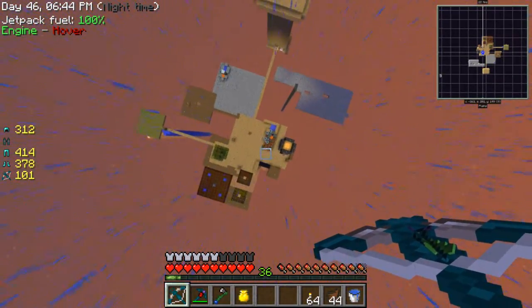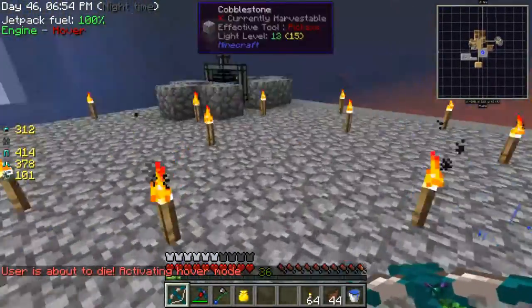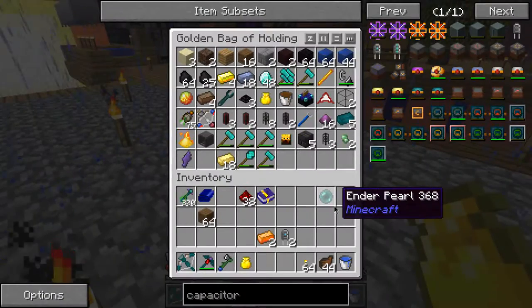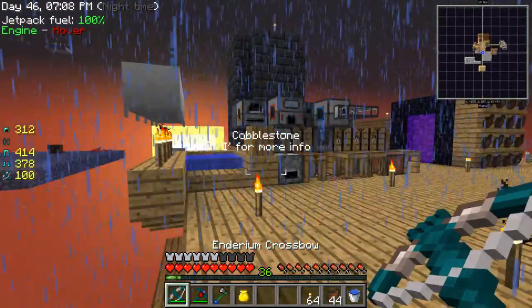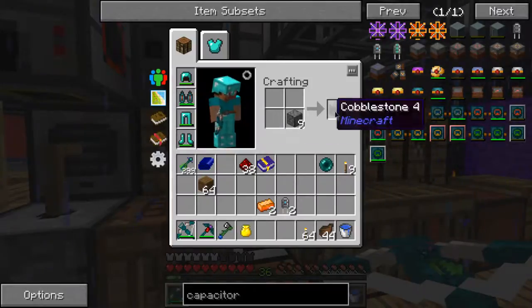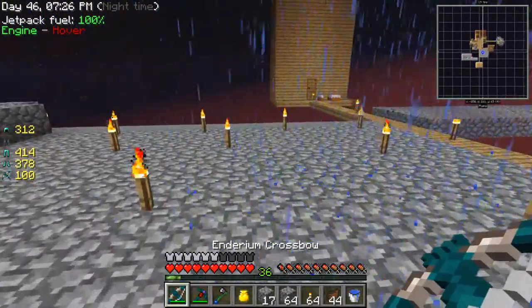Please stop raining. There should be a lot of endermen there. I want endermen — gonna get a bit of this. I'm going to start making a lava generator, like a big one. I'm going to put it back here, going to use pyrothium.